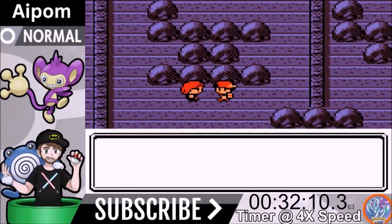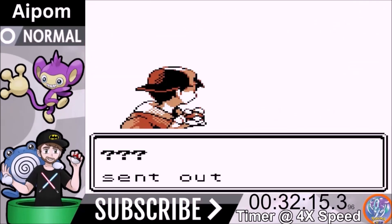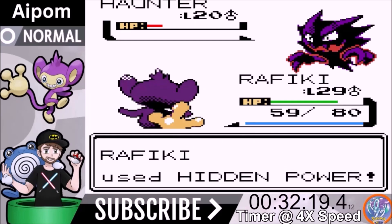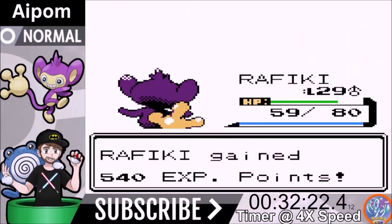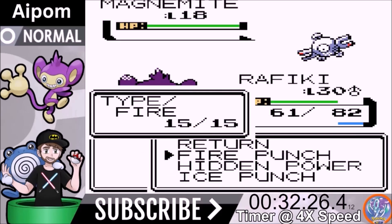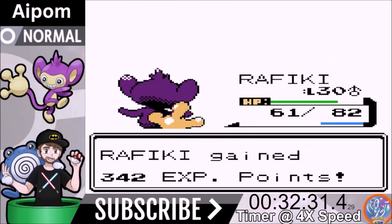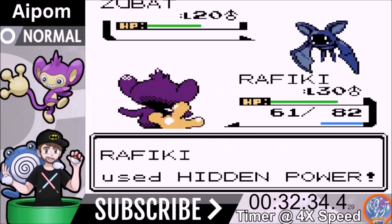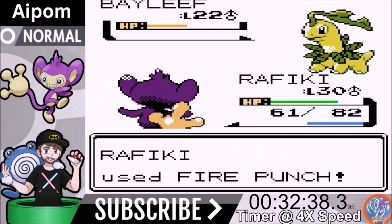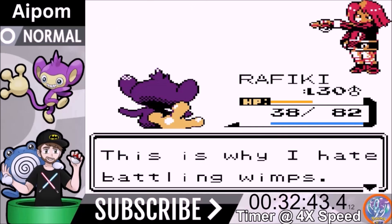On to our third rival battle, which is an easy one. We don't have to worry about only having normal moves to hit Haunter — we can two-shot Haunter with Hidden Power Flying. Magnemite comes out and Fire Punch knocks it out in one go — it's really weak to fire. Hidden Power Flying one-shots Zubat, then Bayleaf comes out and Fire Punch is a two-shot. Razor Leaf does decent damage but we get the win.